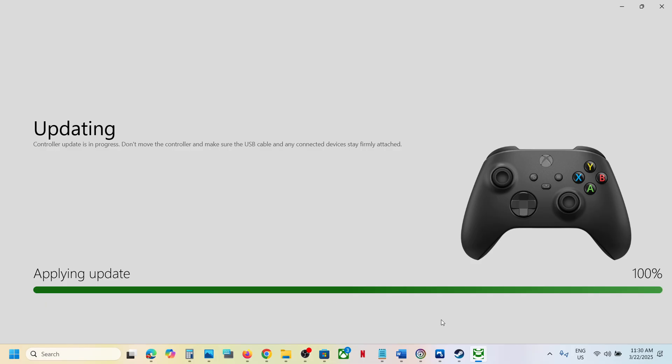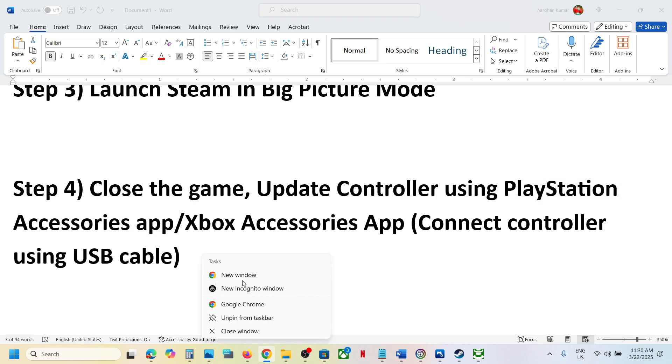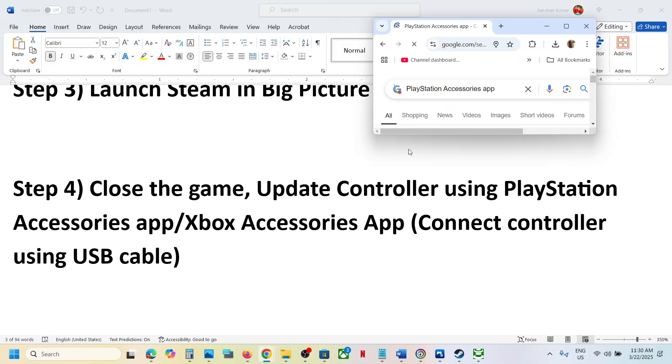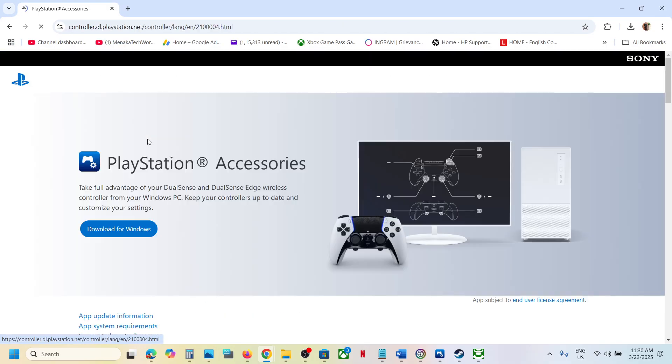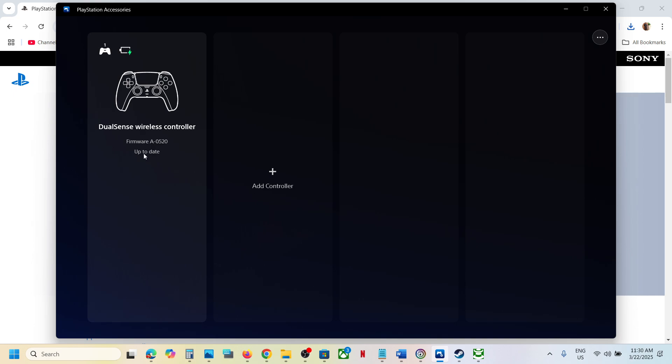If you have a PlayStation controller, you need to install the PlayStation Accessories app. Search for it in Google, go to the PlayStation website, and download the app. After installation, launch the PlayStation Accessories app and connect your PlayStation controller. If there is any update available, apply it — if it's already up to date, relaunch the game and check.